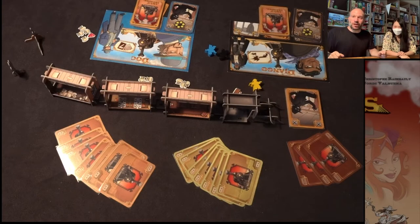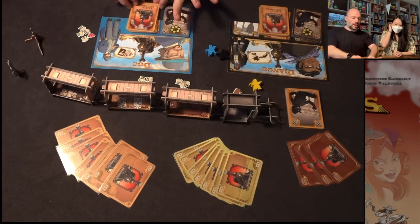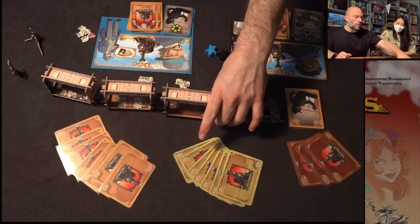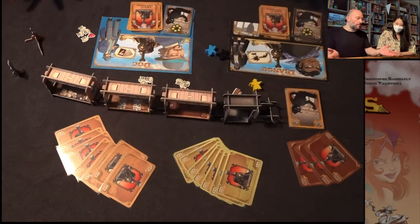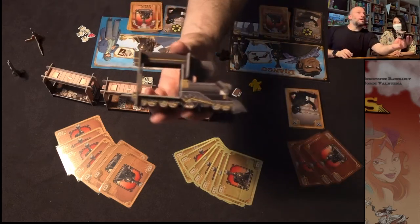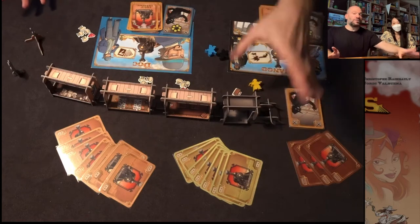Hey everybody, welcome back to Unbelievable English. I'm here with my very special guest Minju, who's going to help me show you guys our game for today — Colt Express. As we look at the game, you're looking down at the table and I'll pick things up and show them to you as we go. We're going to talk about the components for the game. In this game, we have a train — a beautiful cardboard train. It looks great. It's got a couple of functions and features you need to know about.